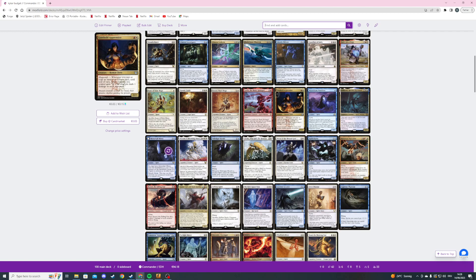The next card is Lorehold Apprentice, a two mana 2/2 human cleric with magecraft — whenever we cast or copy an instant or sorcery spell this turn, spirits we control gain 'tap: deal one damage to each opponent.' This is the card I hopefully win some games with. It's really cheap so later in the game when we have like 20 spirits, we could just play it.